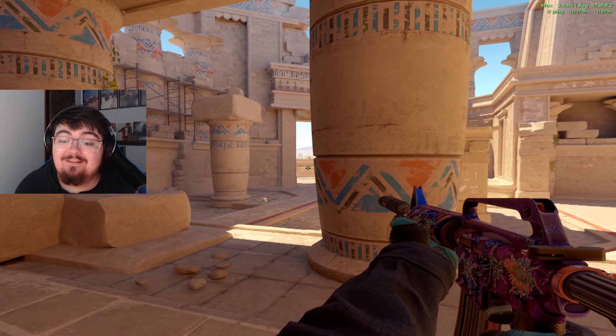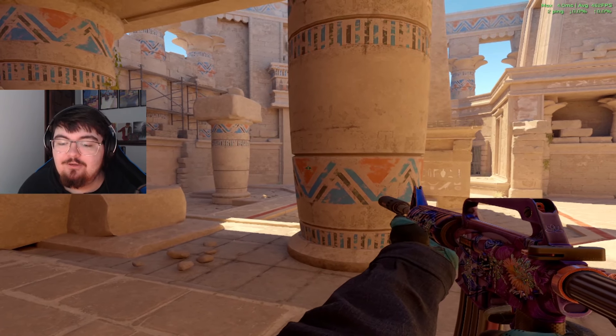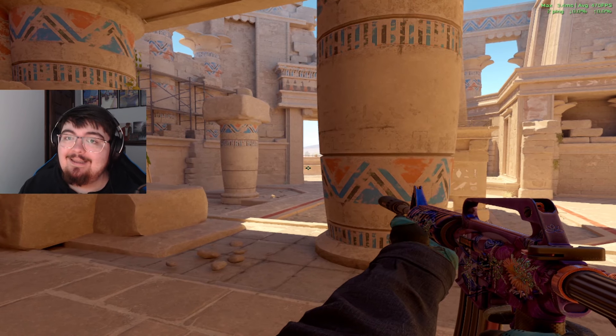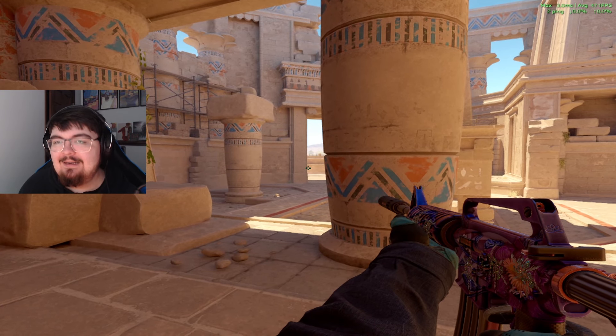If you play B-Site on Anubis, you might know that this site doesn't really offer a lot of good cover for you to use. So I want to show you a cool pop flash that you can use that will absolutely dominate anybody that's coming into the site. And it's really simple.